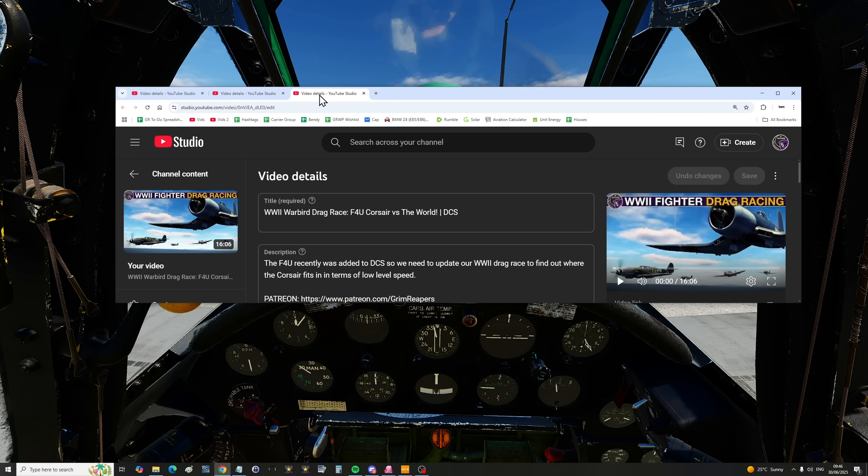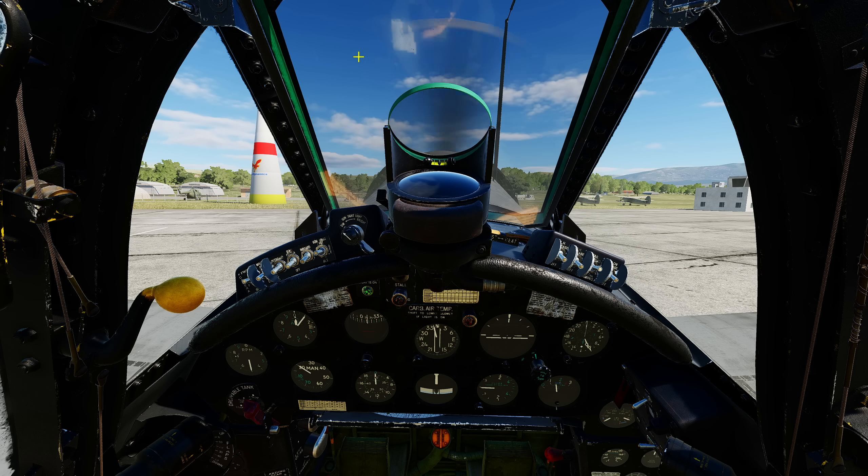Then we did a drag race. We took all of the warbirds in DCS including the Corsair, started at zero knots, and flew a five-mile drag race to see which has the best acceleration and top speed down low. We assumed the Corsair would come somewhere in the mid pack or towards the front, but actually it was right at the back with the Mosquito and the I-16, which was absolutely miserable. At the end of that we figured it was underachieving in terms of speed, acceleration, and therefore probably power, and was rather twitchy.